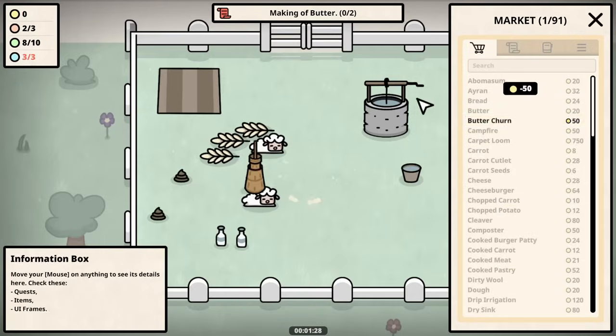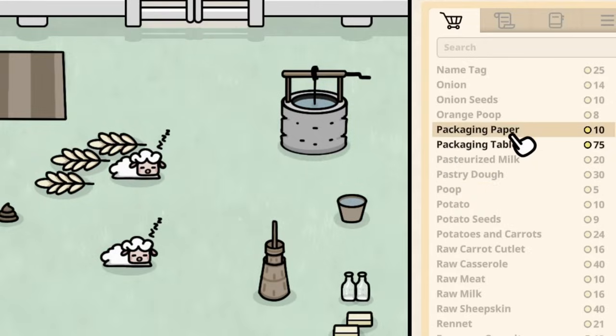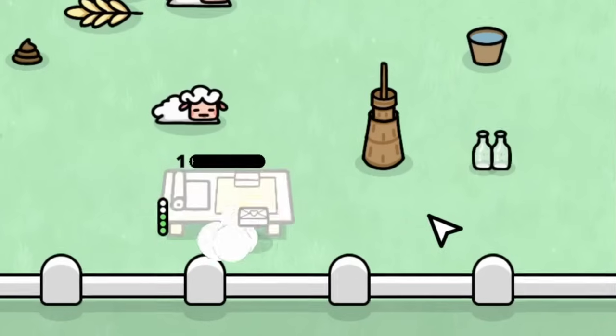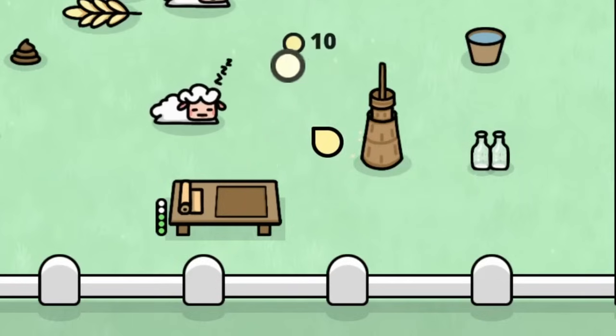Now we come back to the market and get a butter churner so we can put this raw milk in there to make butter, but we can't do anything with the butter yet — at least not until we get some packaging paper and a table. So we bring the butter to the table and then it all gets wrapped up to be sold in neat little packages, and we can go ahead and sell them for 10 coins a piece.